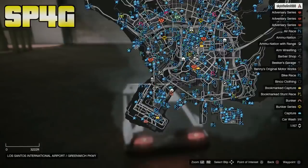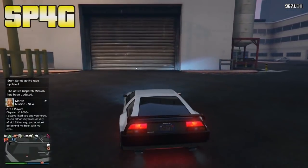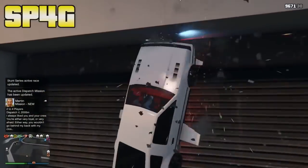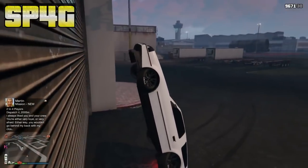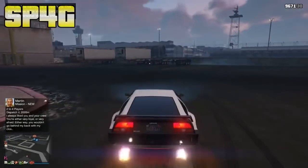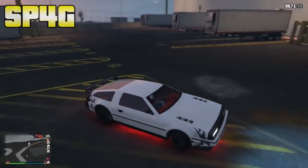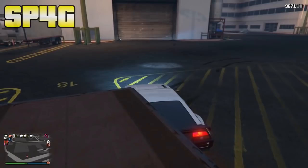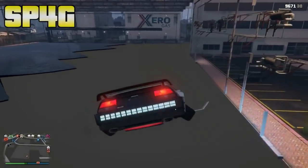Trust me, this glitch is so easy. This is the exact location on the map — once you arrive here, put your Deluxo in hover mode and go towards the black barrier which is in the middle of the shop front and the top building. I messed it up on the first try, but it's very easy — just put your Deluxo in hover mode, go a little bit higher, and go towards the black barrier. So put your Deluxo in hover mode, go a little bit higher, go towards that black barrier between the metal front and the block on top, and boom — you'll come through the wall breach.